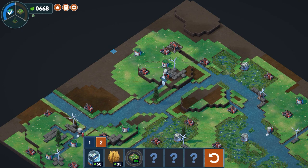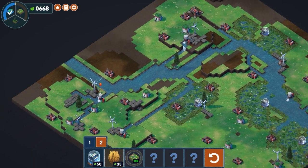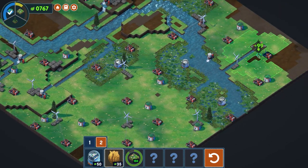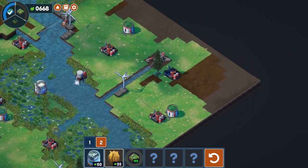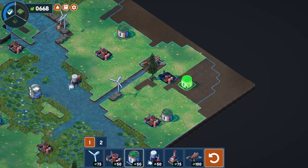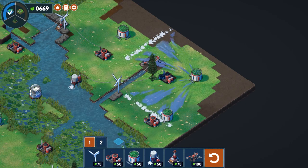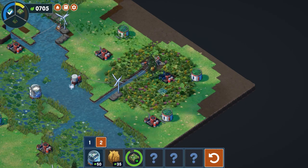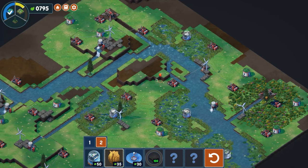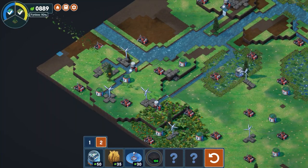Now we need forests and meadows. Forests can be created by placing beehives on trees. After placing arboretums on scorched ground to create the forest biome, a big chunk of meadows appears too, which is nice. We're already almost completed — that's the diversity phase done.